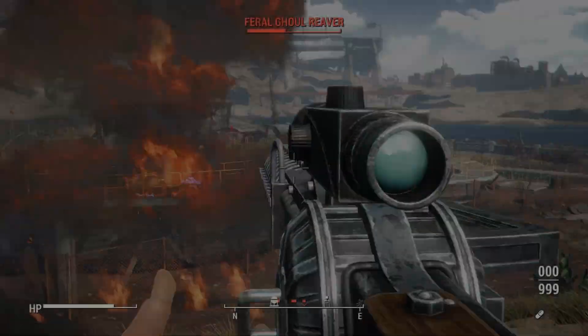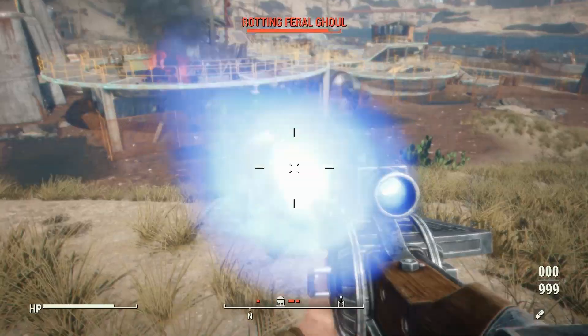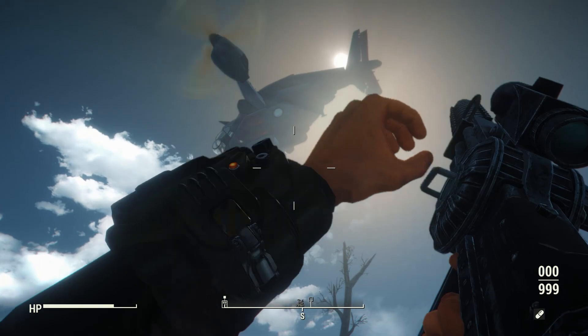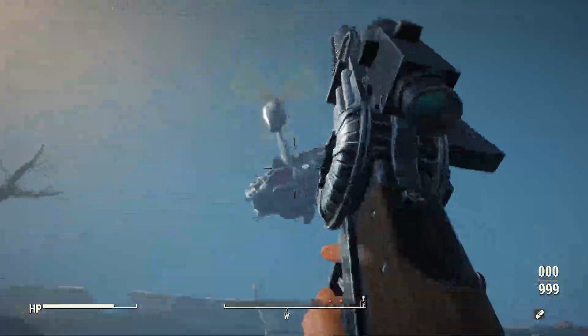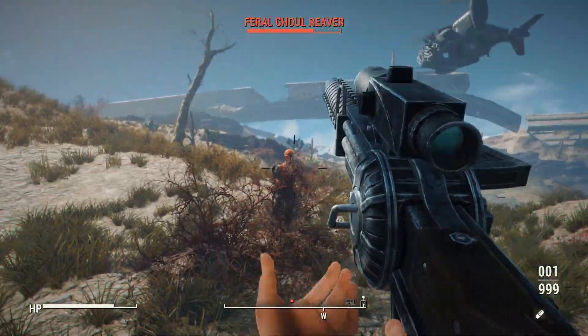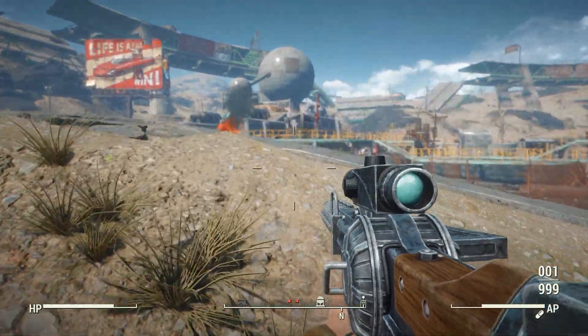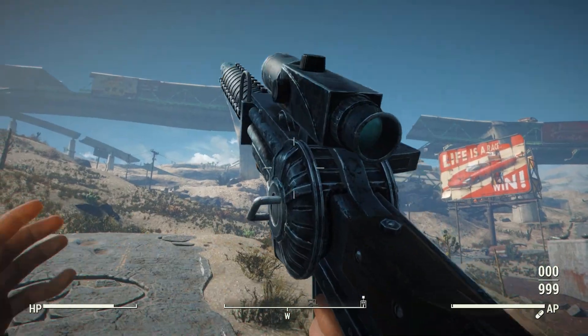This mod brings back not only the classic Gauss Rifle design but also unique variants from previous games like the YCS-186. You can also download it to spawn alongside the Fallout 4 Gauss Rifle for even more variety. The classic design has that manufactured military feel — unlike the Fallout 4 version which looks more makeshift. It's a really cool lore-friendly addition available for both PC and console.